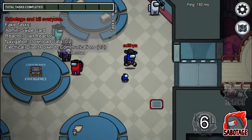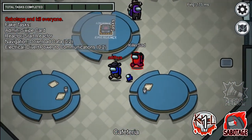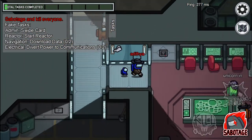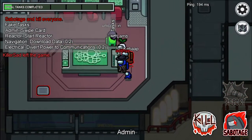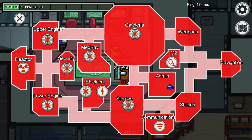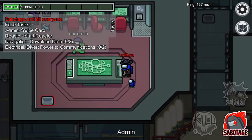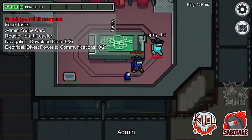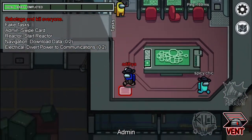The game has started — first game and I'm the imposter! Oh my gosh. I don't know what to do. There's a sabotage option here — I don't understand what sabotage does. Okay, I think we should kill someone. Wait a second, let's kill this guy.